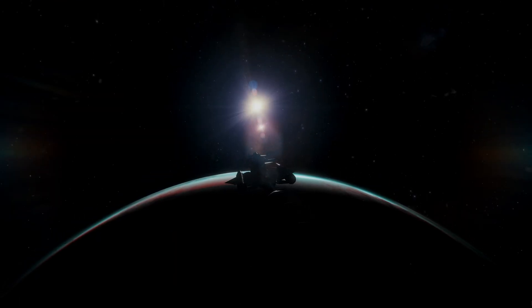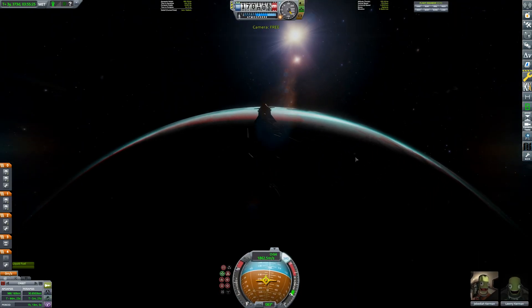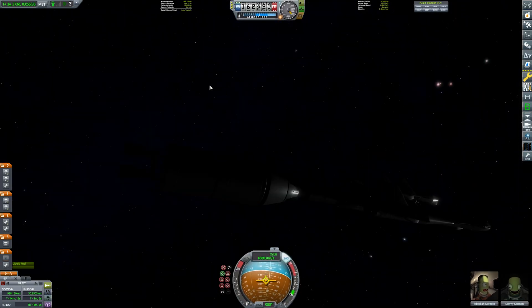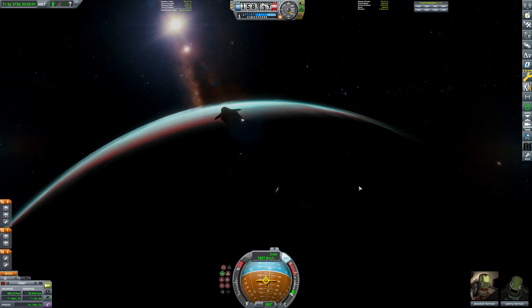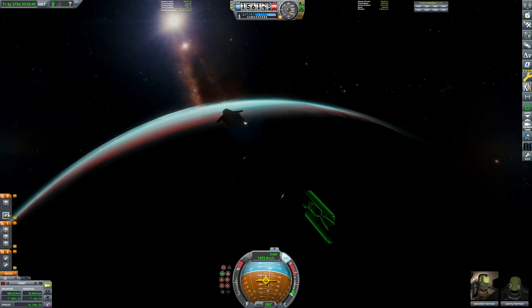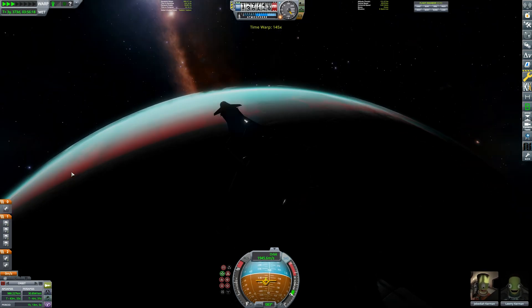Alright, I have myself a trajectory which will take us down to 30,000 meters into Comb's atmosphere. This stage is basically gone, so I can just detach that now. And now I'm on my own. I don't want to use any of the engines on the way in to Comb — I really don't. I want to minimise the amount of fuel I consume because it's very limited.